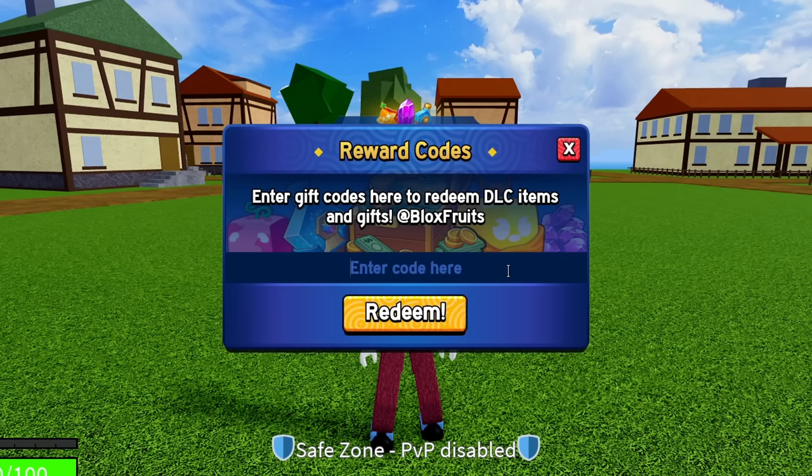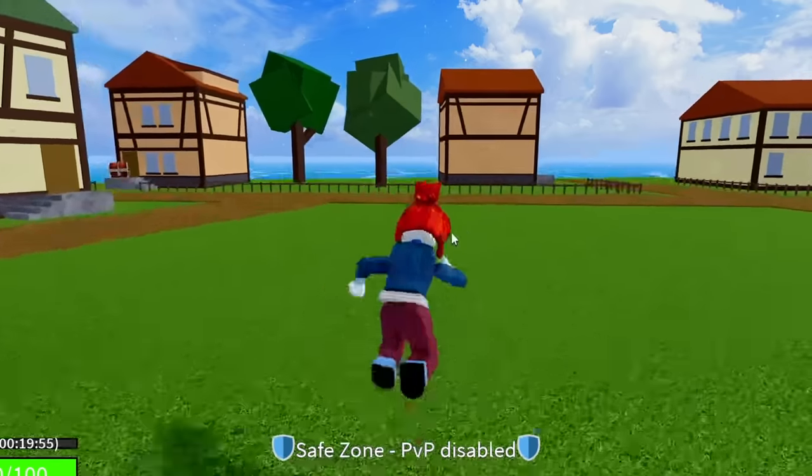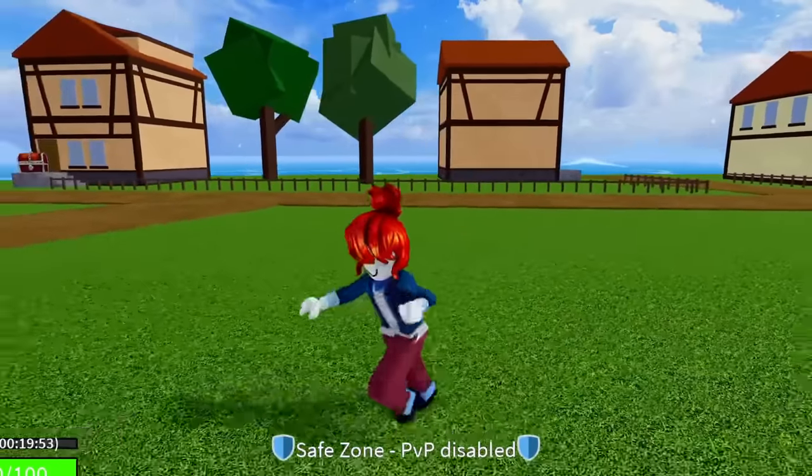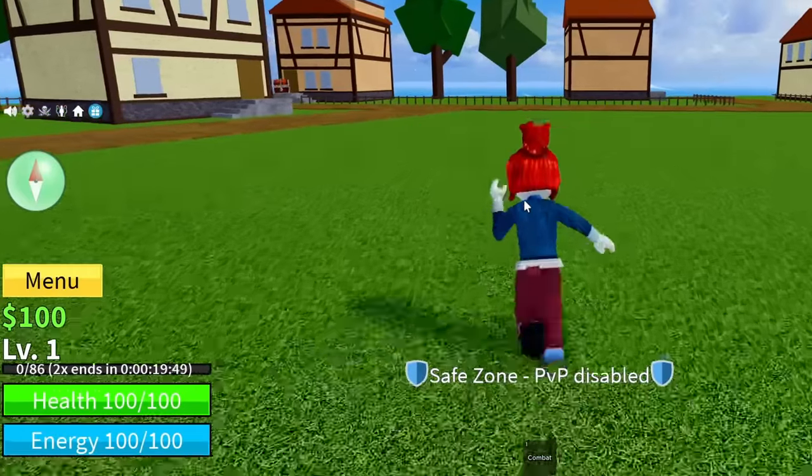The first code is THEGREATACE — T-H-E-G-R-E-A-T and then A-C-E. Go ahead and hit redeem on that. Success, successfully redeemed. That code is going to give you guys 20 minutes of double XP. As you can see, I've actually got 20 minutes right now of double XP from that code.